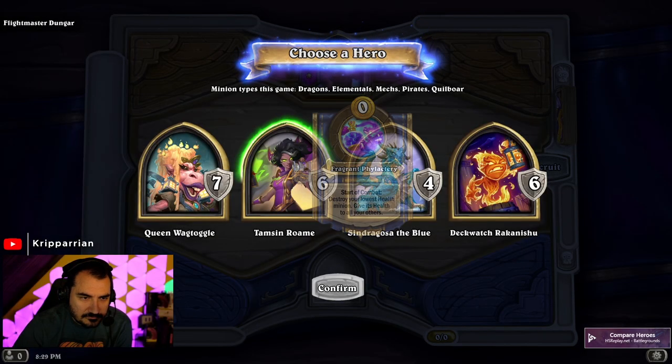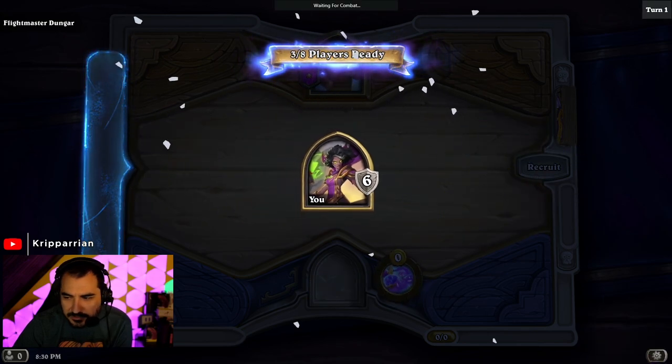Give you some idea how to play the hero. Good or bad, this appears to be the best way to take Tamsin on. Enjoy. Okay, Tamsin — have Elementals. Okie dokie.